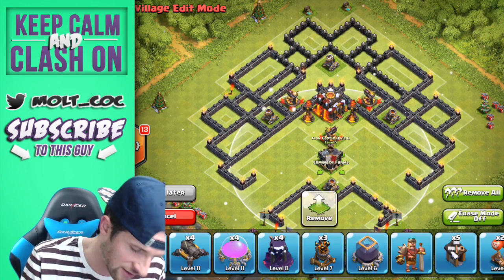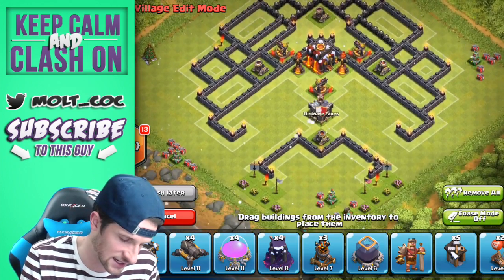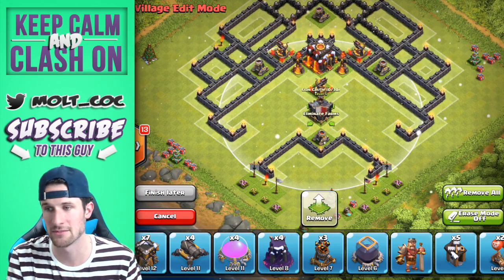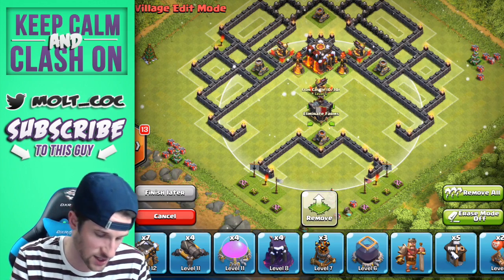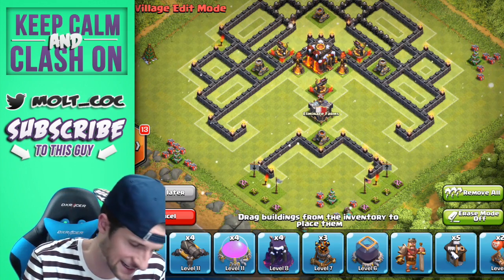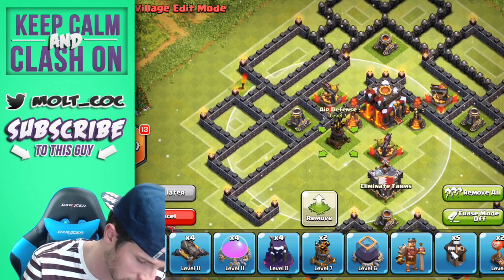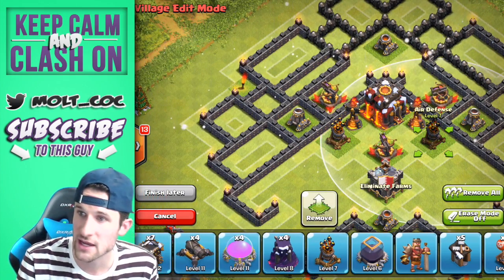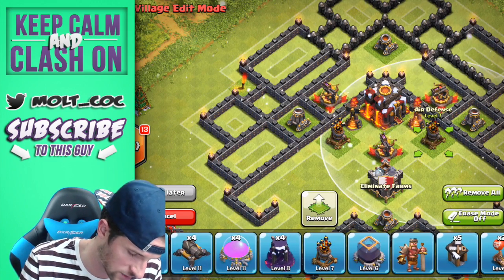We're going to put the other X-bow centralized right here, and then we're also going to centralize our clan castle right here. You can see it's in a perfect spot where it won't get pulled very easily — somebody's going to have to deploy a good amount of troops in order to take out my clan castle. Let's bring in these two air defenses right here.